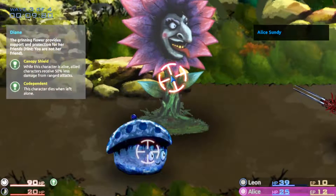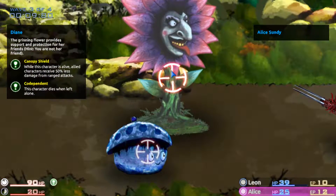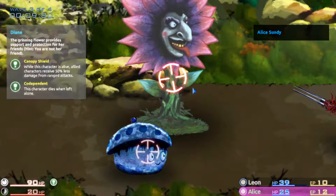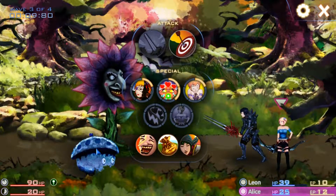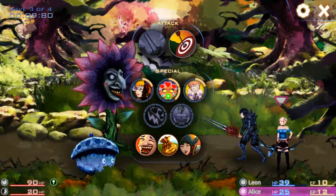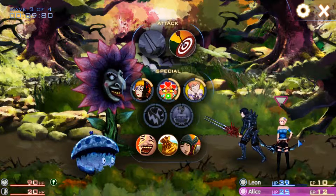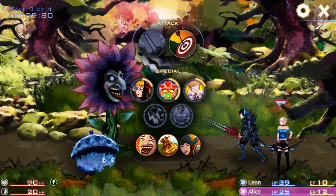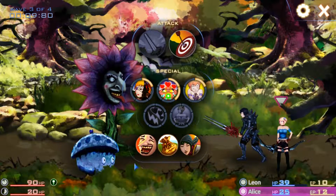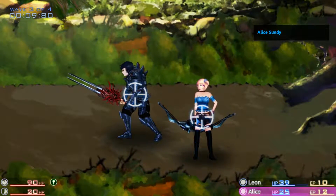Looking at this enemy, he has Canopy Shield — while this character is alive, allied characters receive 50% damage from ranged attacks. Since our bow-user Alice can only attack with ranged, the strategic play is to use her moves to heal while using our main character Leon to take out this enemy. I'm also going to use my items to heal up, because the next encounter is going to be a boss encounter.